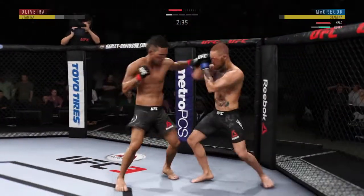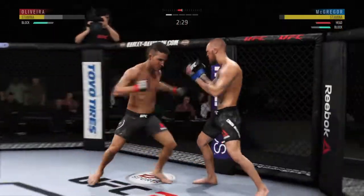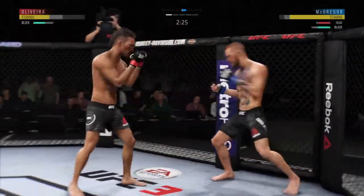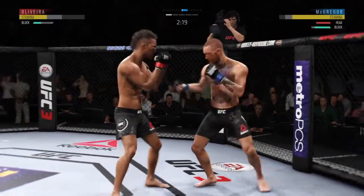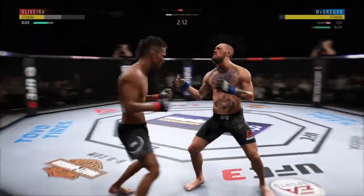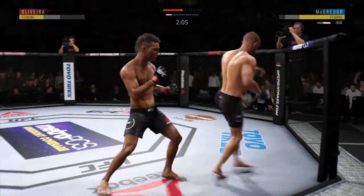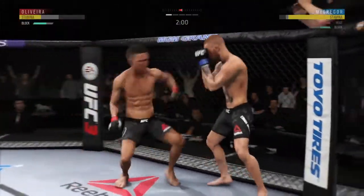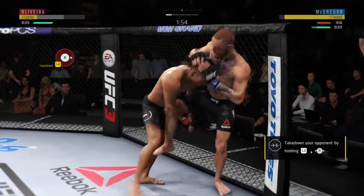Strong defense there to block the shot. Nice instincts — landed that one. He's doing a very nice job protecting his head here. He blocked that offense, Joe, and he lands another hook. Already several landed in this round. McGregor gets caught with that punch — not the easiest guy in the world to hit, but he got caught there. Under two minutes now to go in the round.